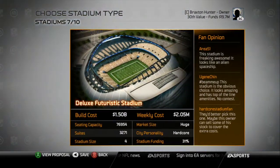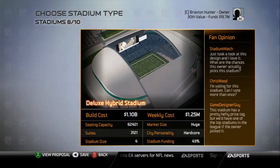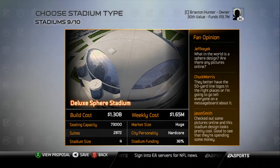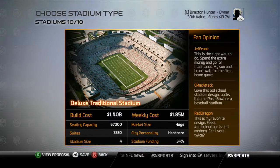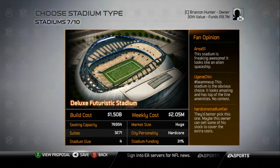I didn't want the canopy stadium — I wanted one of the futuristic, sphere, or traditional options. The futuristic really spoke to me; I like the way it looks and that it's open at the top. The hybrid I wasn't really sure about. The sphere stadium looked pretty cool but I didn't want to play in a dome. I'm kind of an outdoorsy guy, so I'm torn between the traditional and the futuristic stadiums.